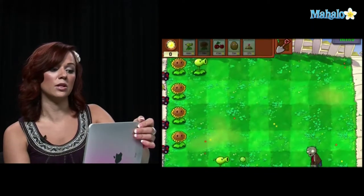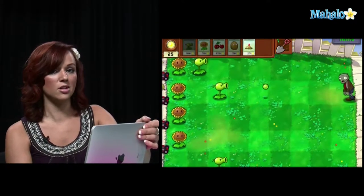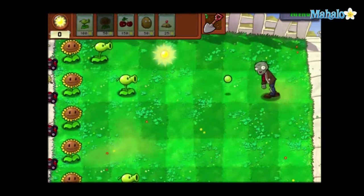I highly recommend planting one sunflower in each lane. Make sure it's still close to your house because you don't want the zombies to eat your sunflowers — you need them to create suns so you can get sun points.